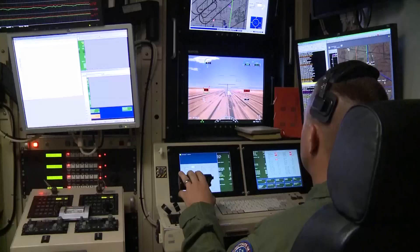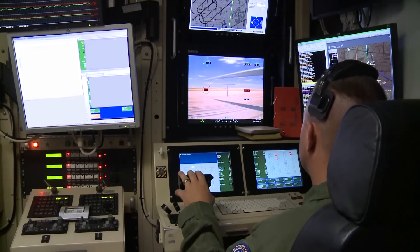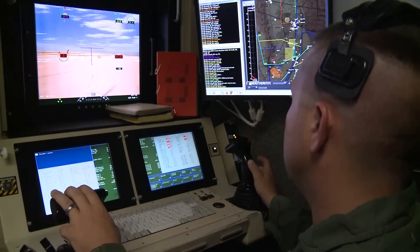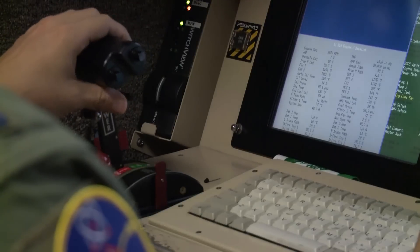Barrier's clear. Winds are coming 2-4-0 from the left, so I'll offset left and then turn right. Switching maps. 2-1-Niner.